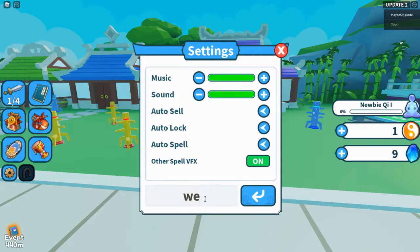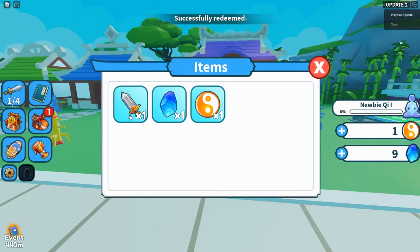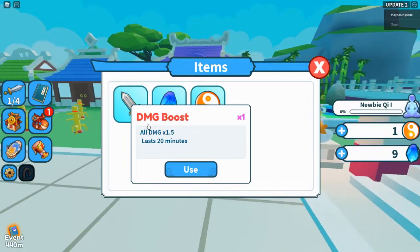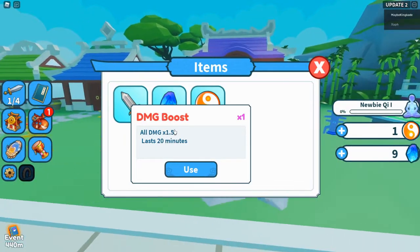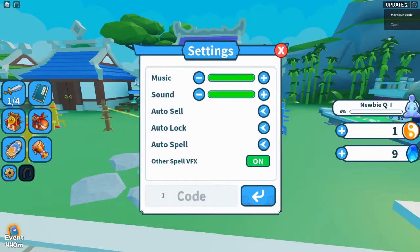The next one is 'weapon fighting' — go ahead and redeem that. This one will give you times 1.5 damage for 20 minutes.